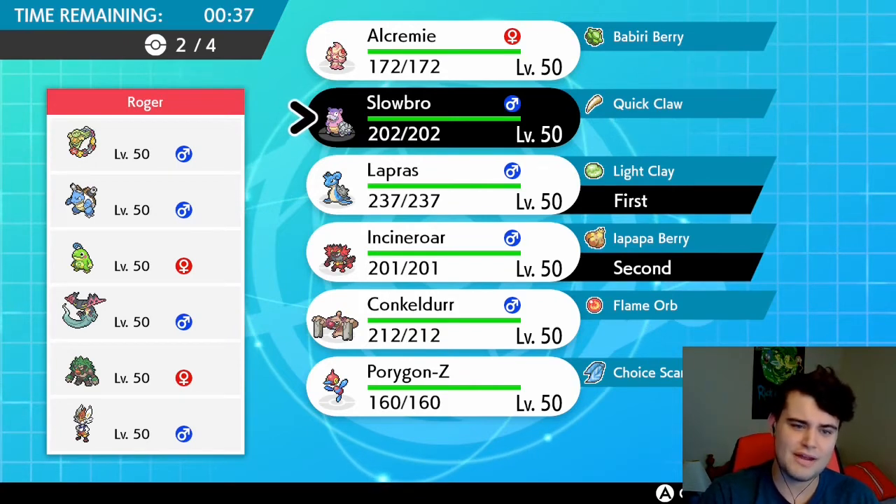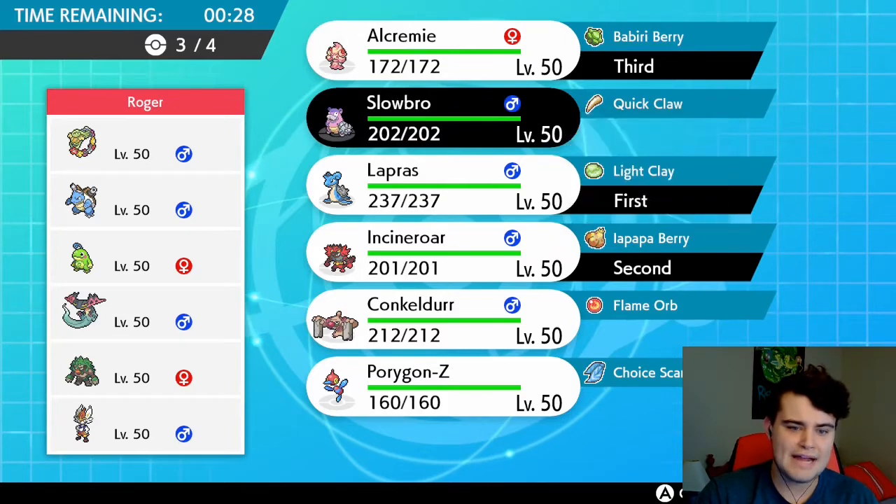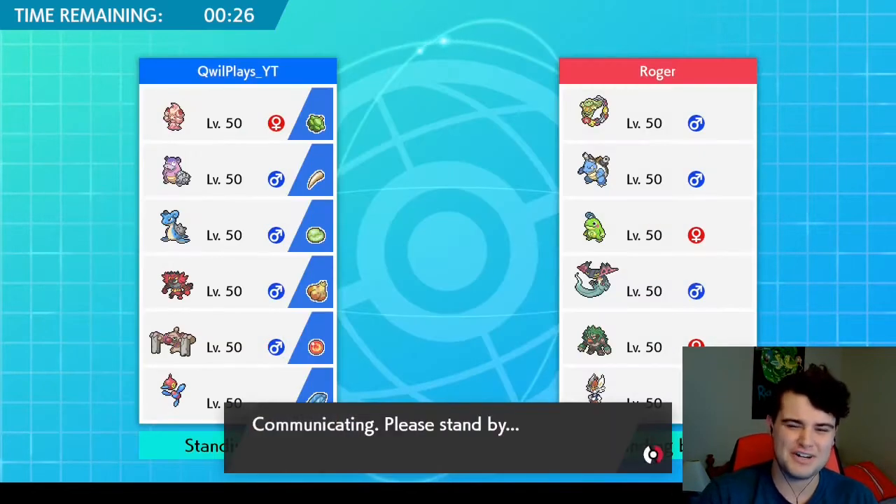I don't think we'll see the rain starting up, but if we do we've got the Max Lightning to counter it. Slowbro and Alcremie will come in the back. Conkeldurr and Porygon-Z don't do much here so we're going to leave them on the bench and see what they decide to lead out.